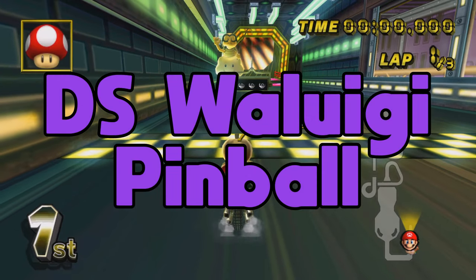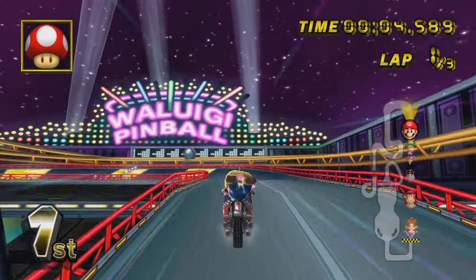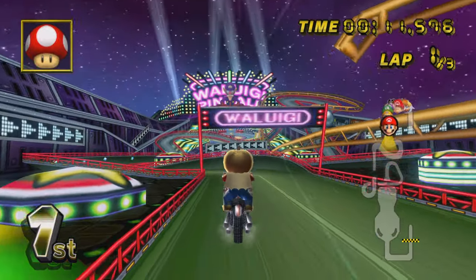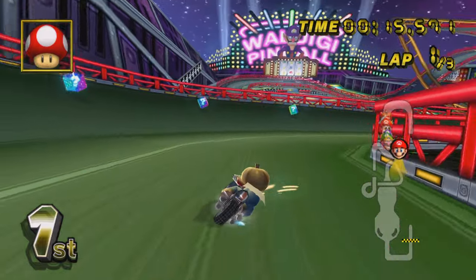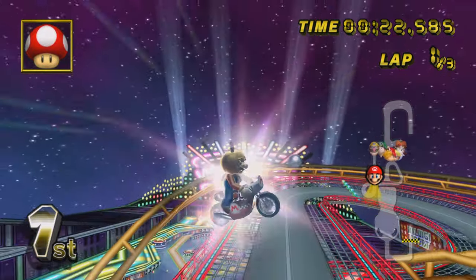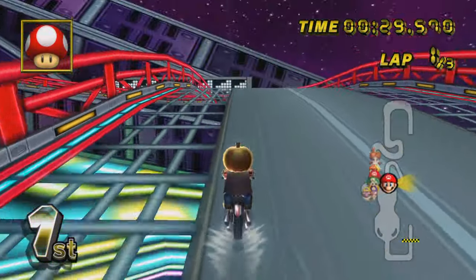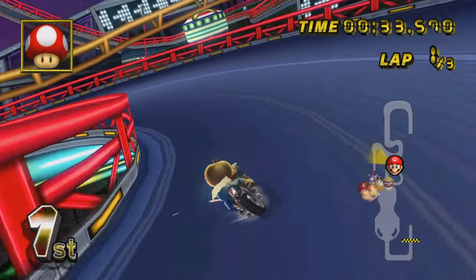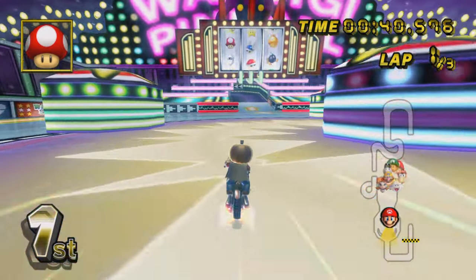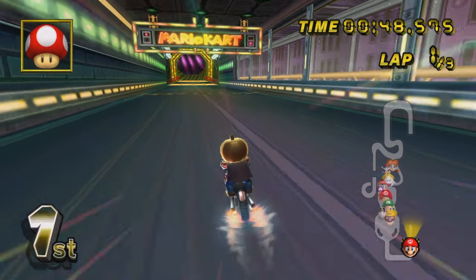Our first major update is DS Waluigi Pinball. While the visuals may not look very different, this is actually a completely different version than the previous one. The item boxes sitting really wide are interesting — getting a box on an optimal line is one thing, but if you don't, you have to go pretty wide onto the boost panels. One major change is that the detach is guaranteed now, though there's a new slip. I genuinely feel like those pinballs move slower than the previous version — maybe I'm wrong, but they just feel slower.